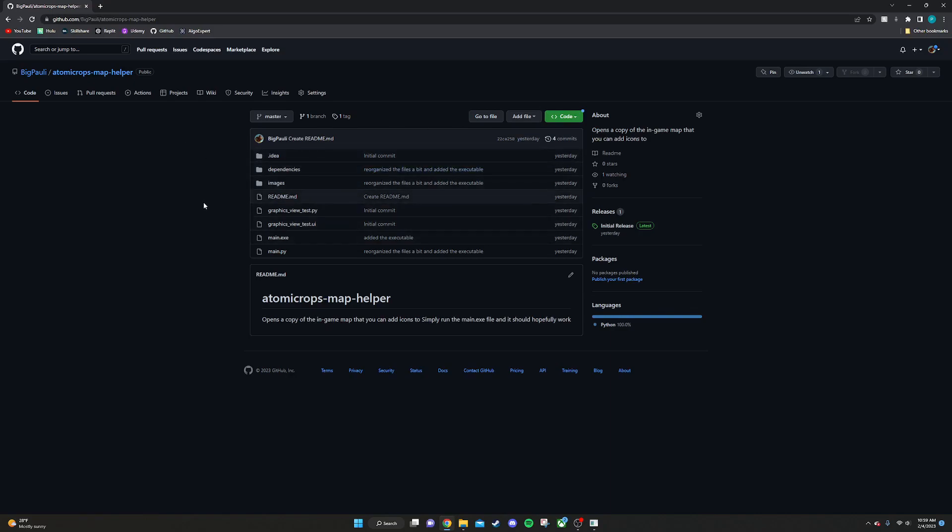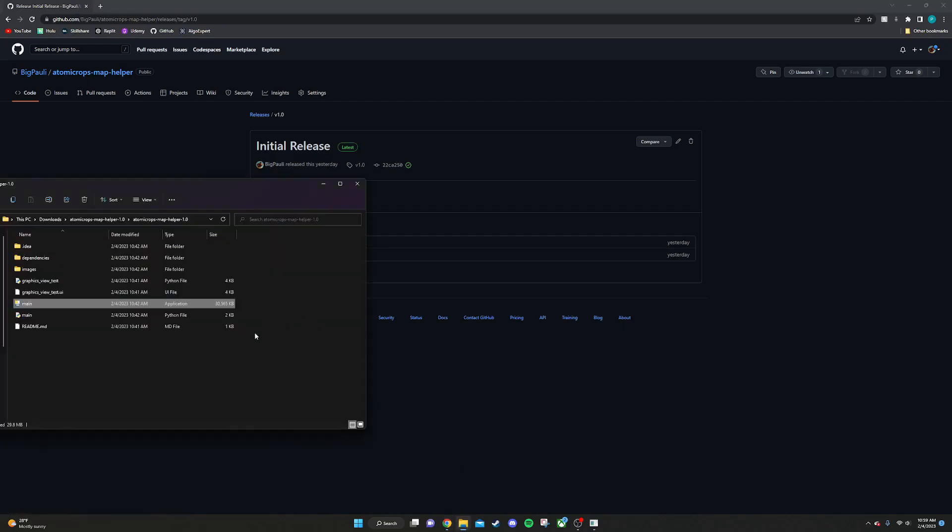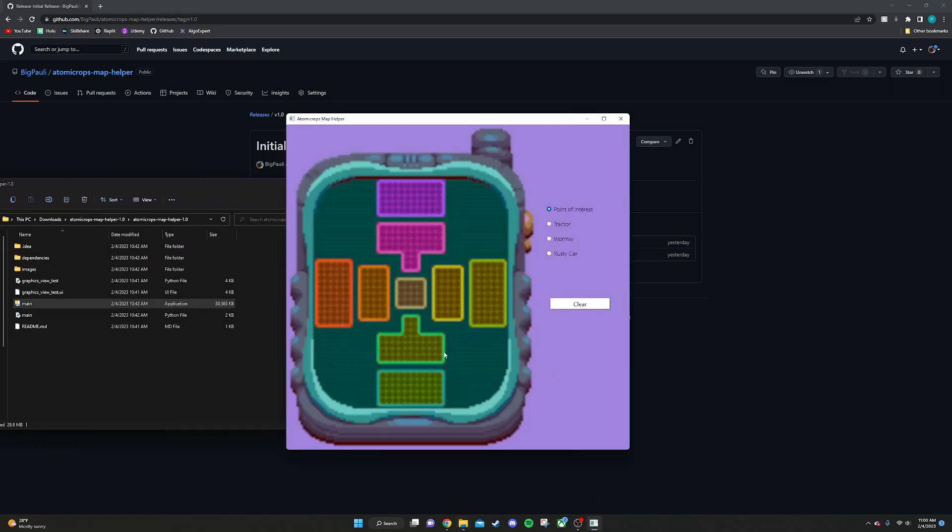Keep in mind that this will only work on Windows computers. You're going to click on this initial release right here, which will take you to this page. On this page, you're going to click this source code zip file right here, and that's going to download a zip file of all the assets. Once you extract that, you should see something like this, and how you run the app is that you click on this main application file. It will take a second, but it will open up and look just like this.